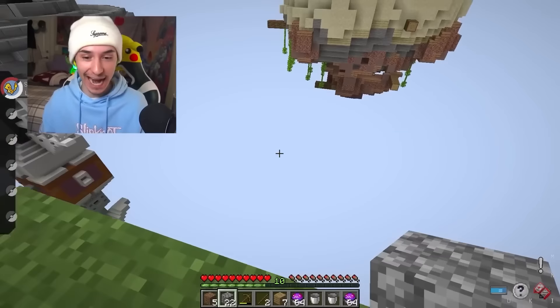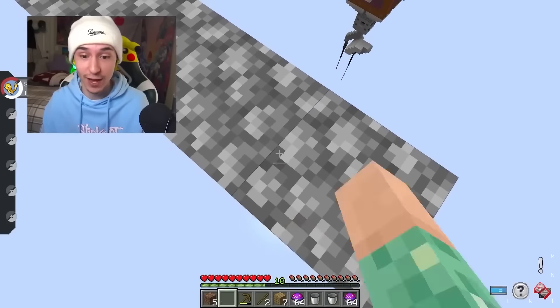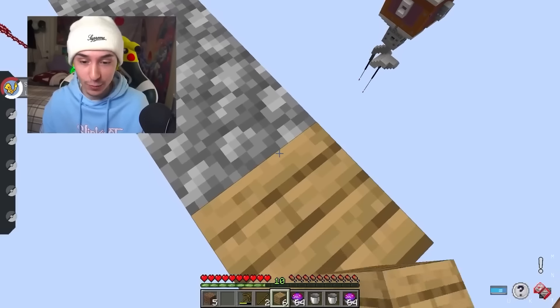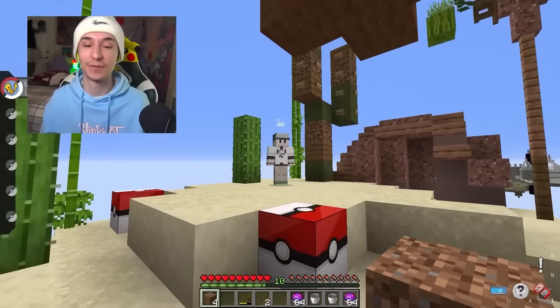This is the first island we need to go to, so let's just start bridging over. We need to take on a boss trainer at every one of the islands today, which means we need really good Pokemon from these Lucky Blocks — we need to build the best team possible. We're out of Cobblestone but we have enough wood to make it over. And yes, we made it to the first island, level 40.